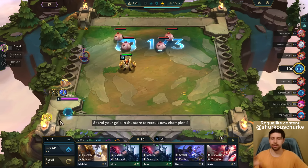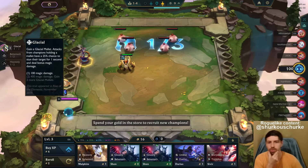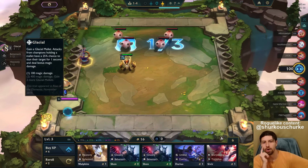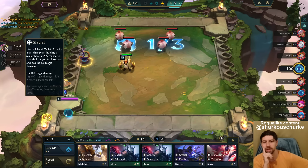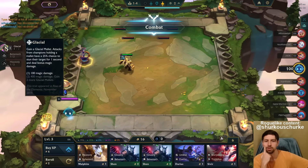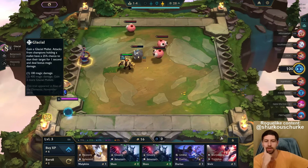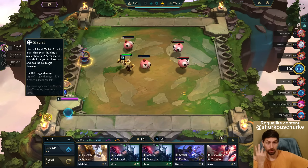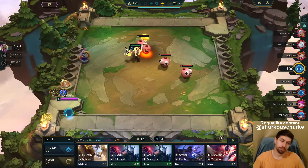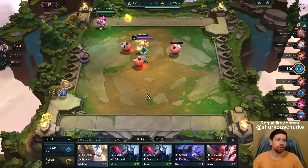Yesterday someone played Duelist — I just couldn't do anything. You just win the game instantly because at two Glacial, it's 400 magic damage. Gain two more Glacial Mallets. So you just have three Duelists with infinite attack speed dealing 400 magic damage every fourth attack on average. Ridiculous — stunning your unit for a full second. Absolutely crazy. Infinite damage.